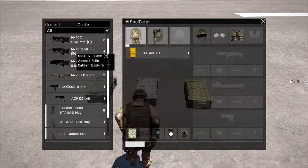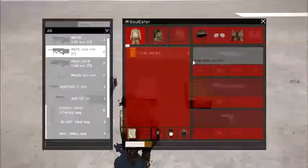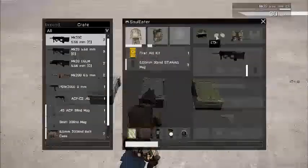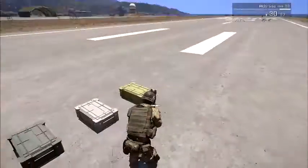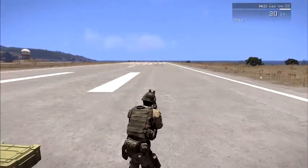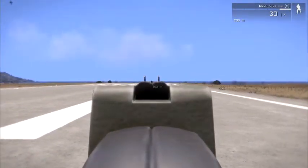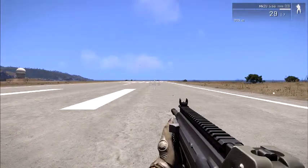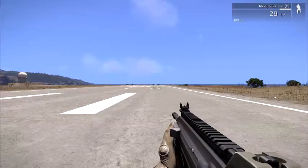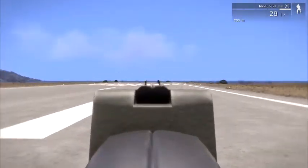We'll be starting with the MK20 5.56 instead of the MK20C, because the MK20 is the assault rifle version and the MK20C is the carbine version. Unlike the MX, this gun is not as powerful because it's a 5.56 and the iron sights are quite bad. But this gun is accurate — it's more accurate than the MX but does less damage. It has a higher fire rate for close quarters battle and it has less kickback.